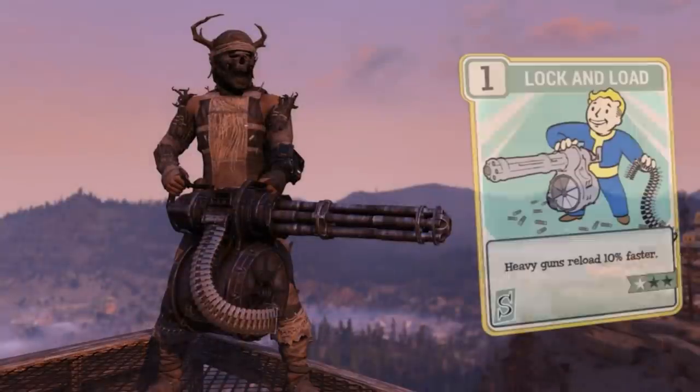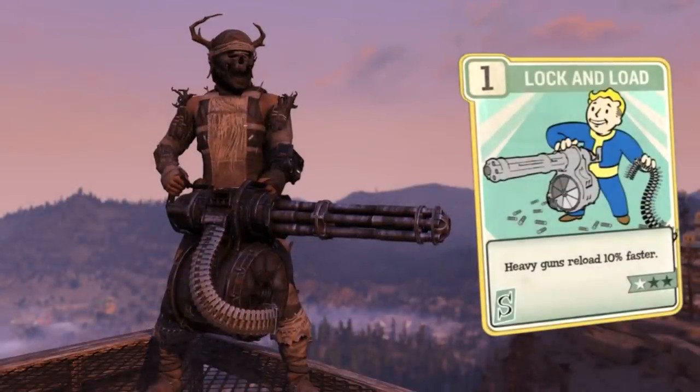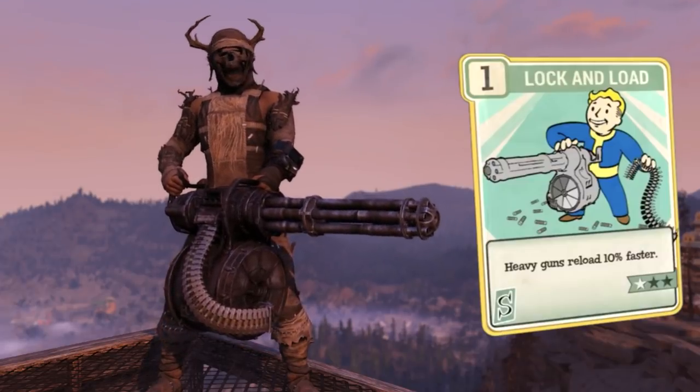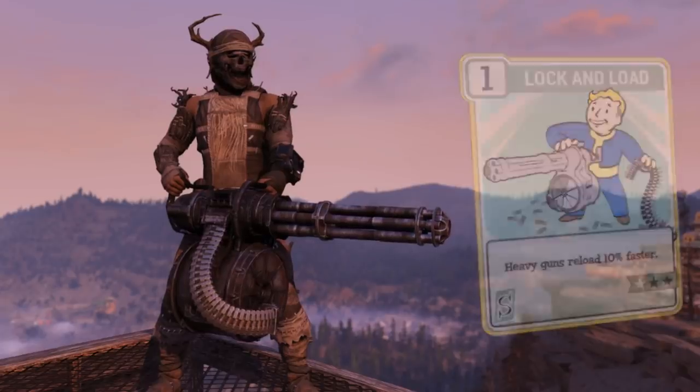Then at level 37, you'll unlock the Lock and Load perk, which makes reloading heavy guns 30% faster — obviously very beneficial considering how long the reload time is in the first place.